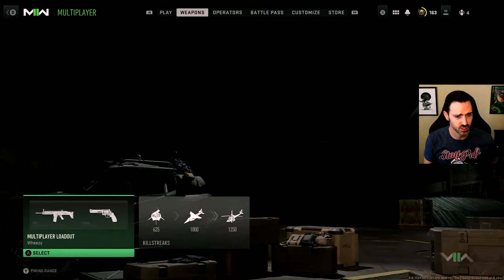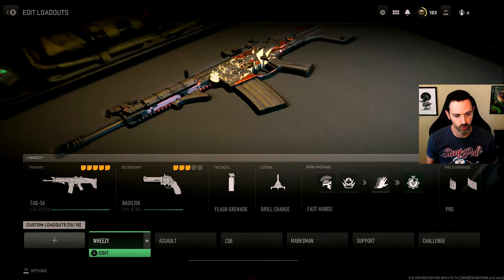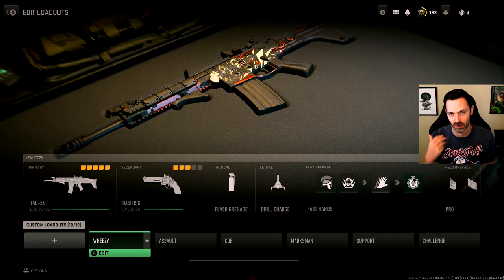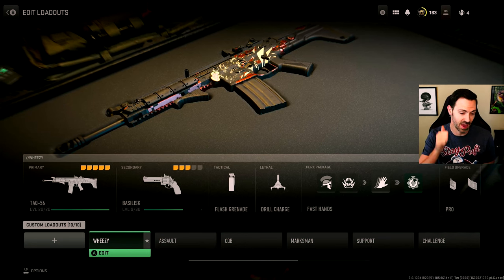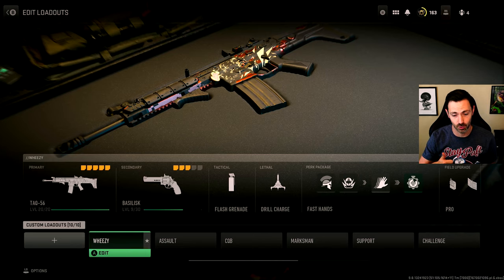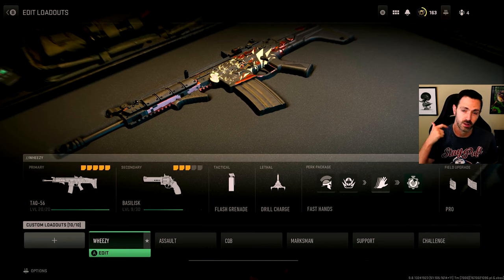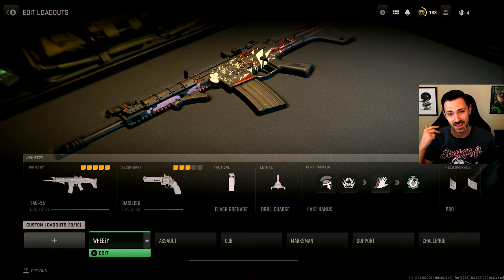So first let's jump into my build. Here at a high level I'll show you my overall class loadout. This is pretty standard — the secondary weapon is kind of your personal choice. I'm leveling up the Basilisk right now; I don't necessarily recommend that. Tactical equipment: flash grenades are my go-to. Drill charges are my go-to lethal — if you haven't seen my video on drill charges, go check that out. My perk package is Battle Hardened, Bomb Squad, Fast Hands, and Quick Fix.